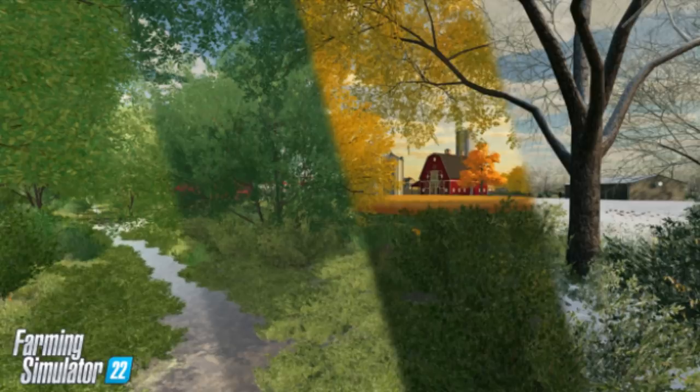We got four seasons: spring, summer, fall, and winter. What really makes me excited — if you key in on the fall portion — that is an American style barn. You see a silo, a grain bin in the background, and over to the side a large red building, possibly a cattle yard. This looks like one of the end-game maps is going to be American. I like how large the farmyard is.